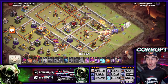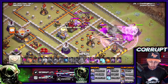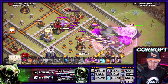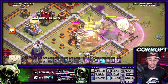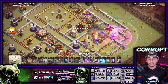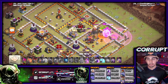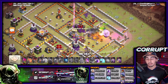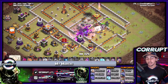You still want to take care of the enemy CC. You may notice the use of Headhunters - all you have to do is drop a Poison and you'll be able to kill all of those Headhunters. You have the Warden ability to protect your heroes and everything else as you're entering the base, including your Wall Wrecker. It's very important that you're doing that.